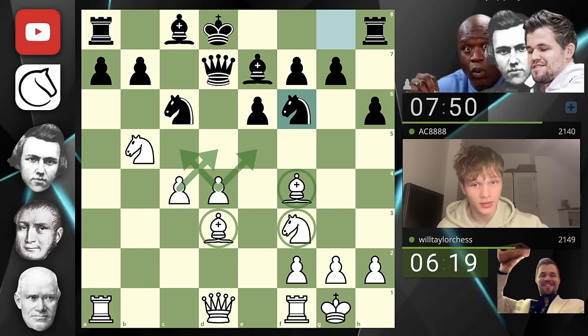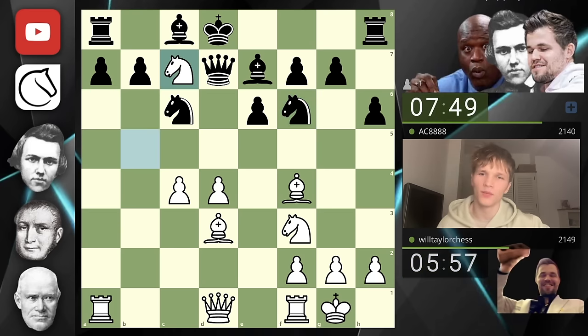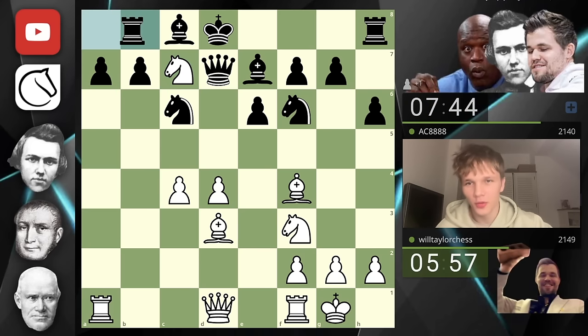Now we have a seriously non-trivial leading development, a big claim to the center. Who controls the center more? Me. Who's got more development? Me. Whose king is safer? Me. They've got one extra pawn for all this compensation — a hundred percent this is worth it. We could play knight c7 — if you don't move the rook we're going to take it. They've played rook b8 — not only did they play king d8, but they've also been forced to play rook b8.